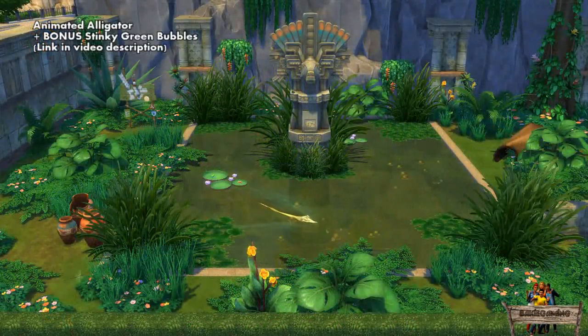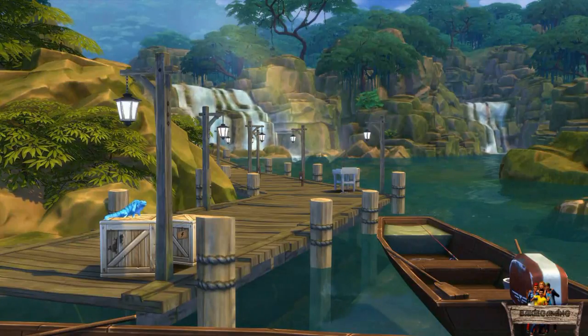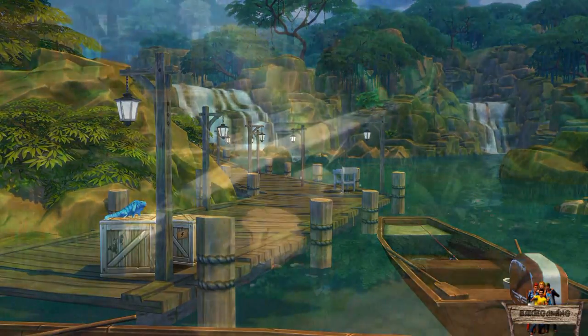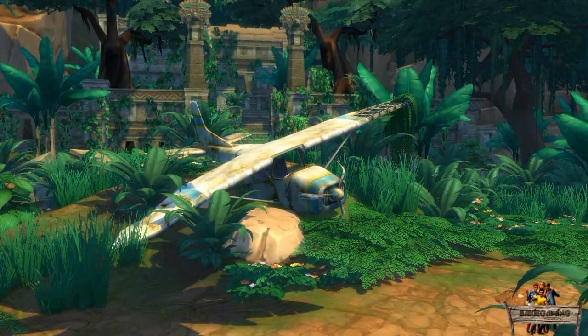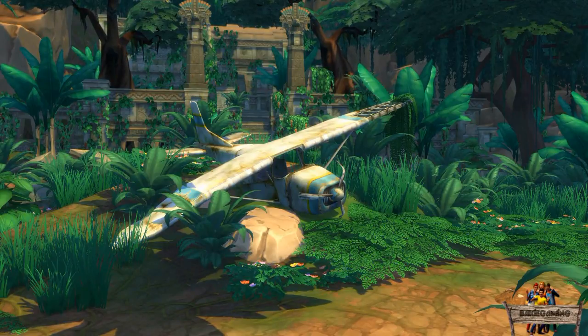This video will be made in the same way as my animated alligator plus stinky green bubbles video. The main mod is about the animated iguanas, one of which can be found near the water in Salvadorada. As a YouTube bonus mod I unlocked, recolored, and added slots to the crashed airplane which can normally be found in Salvadorado too.